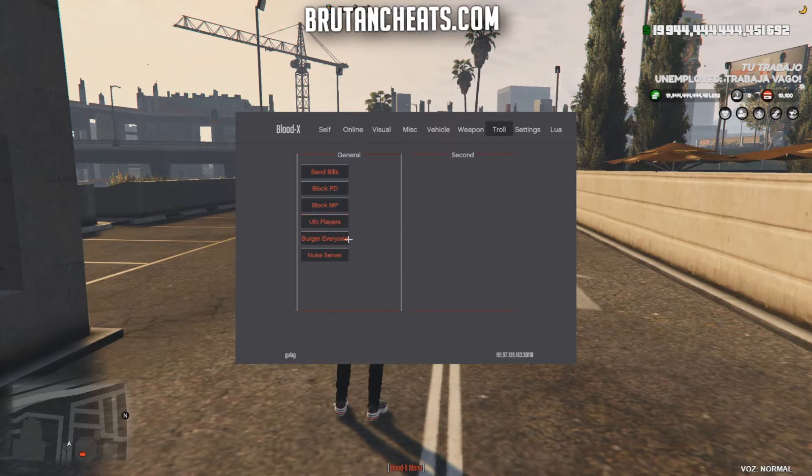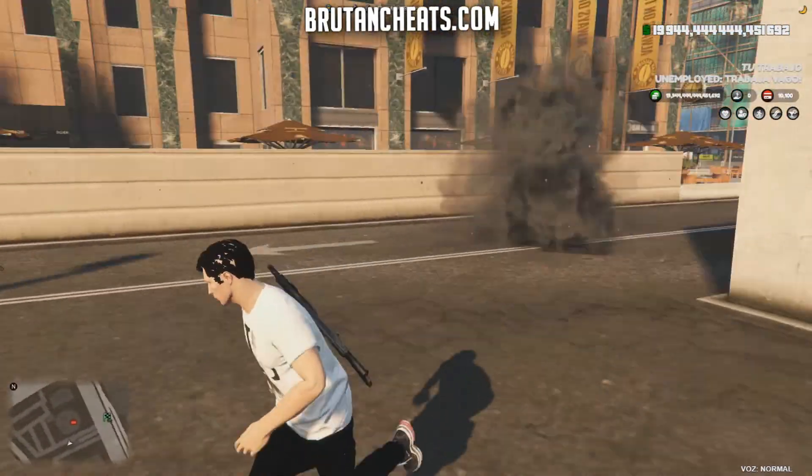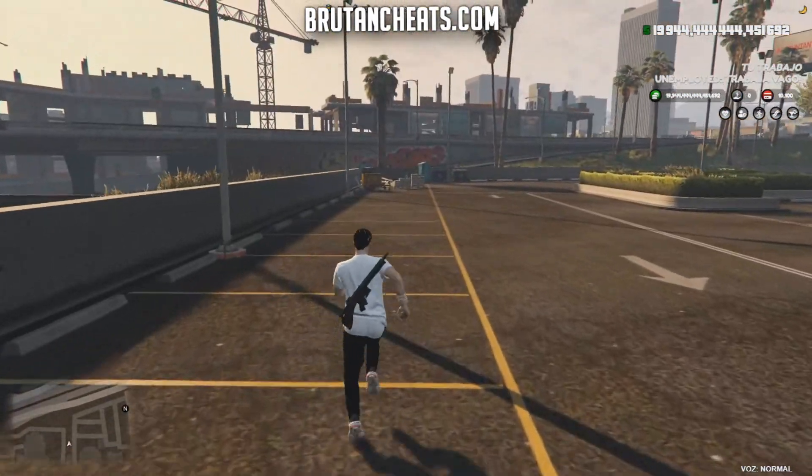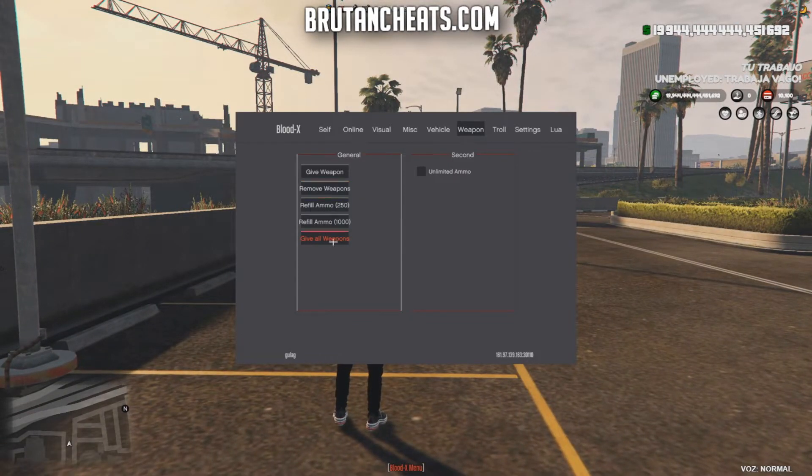With this option you can spawn UFO on all players, burger everyone, and nuke server. Some features are shown in red — these are disabled, but we can enable them by removing the safe mode. We can also change the menu button.